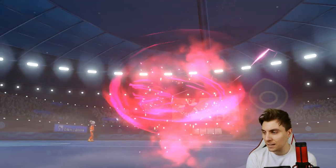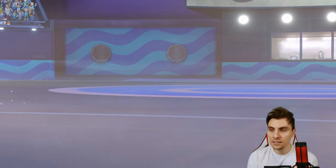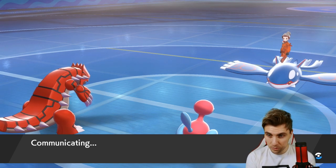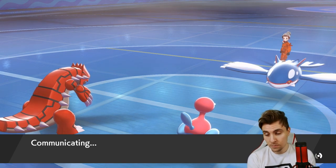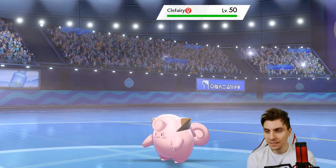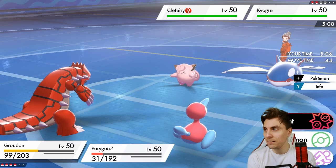Still got to deal with this Kyogre, though. At least it's stuck in the sun — that's the big plus for us. P2 shook off its taunt. We can potentially get a Trick Room up this next turn, which is good. Clefairy! Now the Helping Hand shenanigans begin.